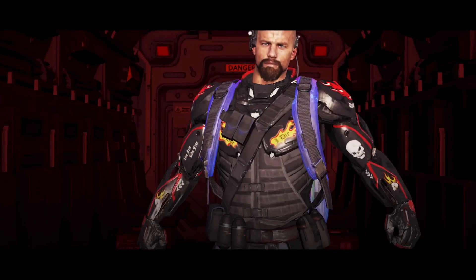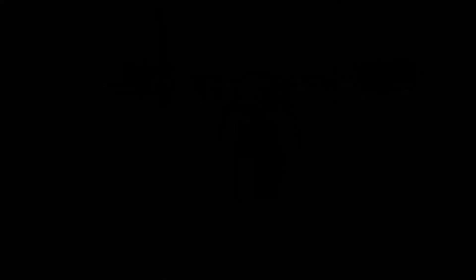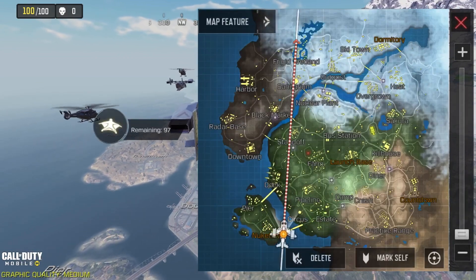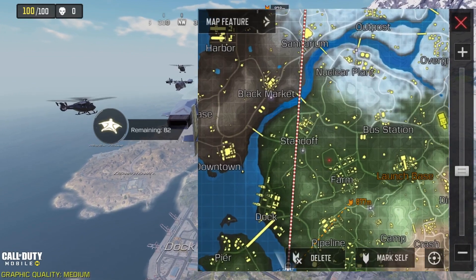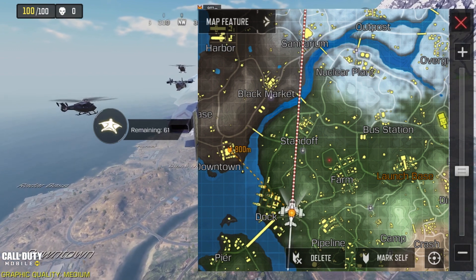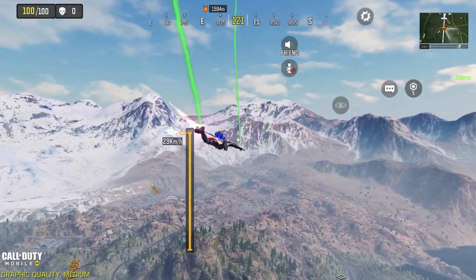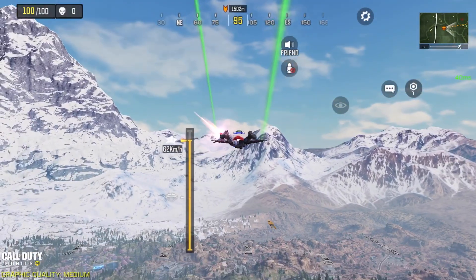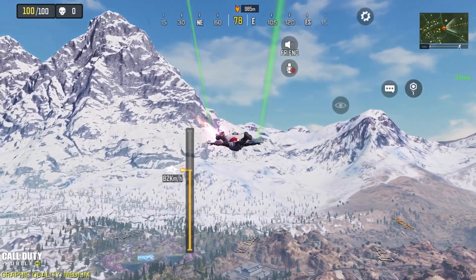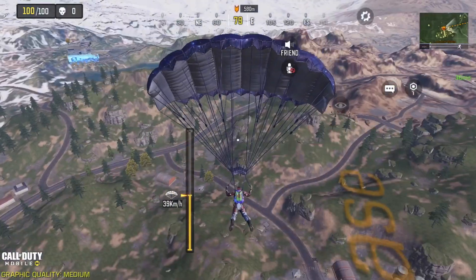The second tip is to stay alive as much as possible. The way to do this super easily is just by going away from the flight path. The reason you want to stay alive as long as possible is because the longer you stay alive, the more points you get. The more points you get, the faster you'll be able to get the skin in Master. Going away from the flight line means fewer people and lets you stay alive much longer.